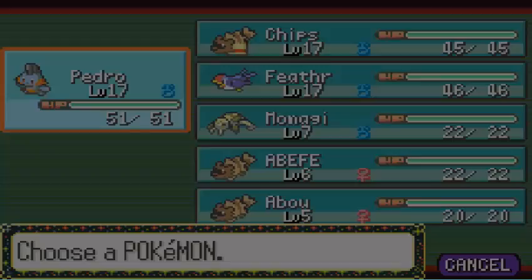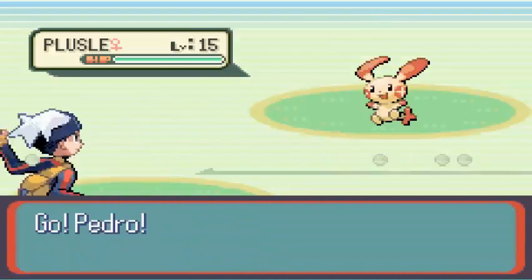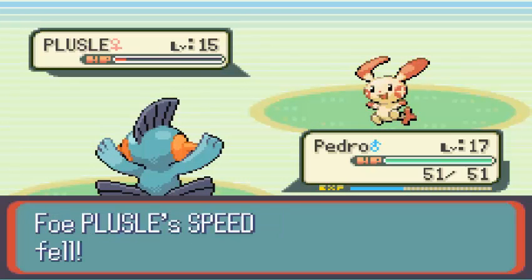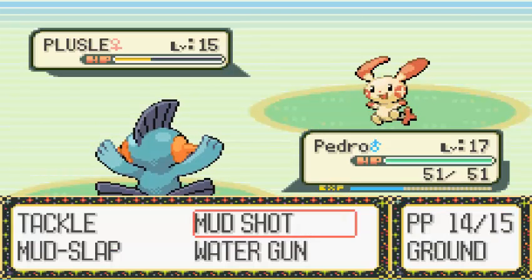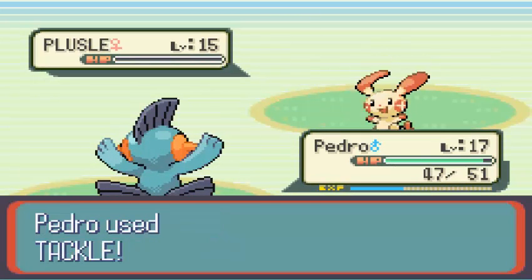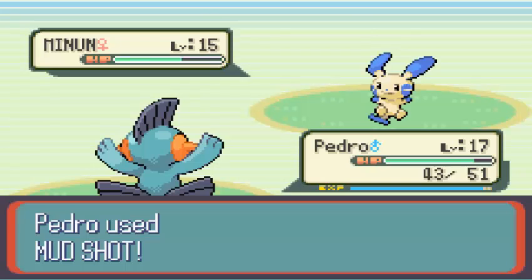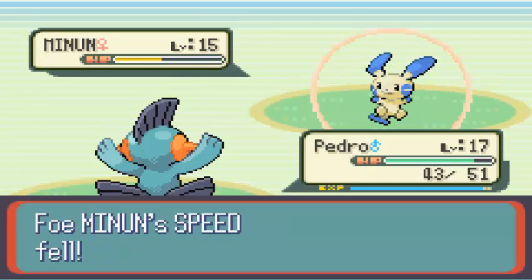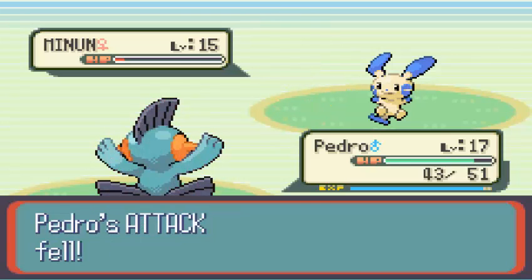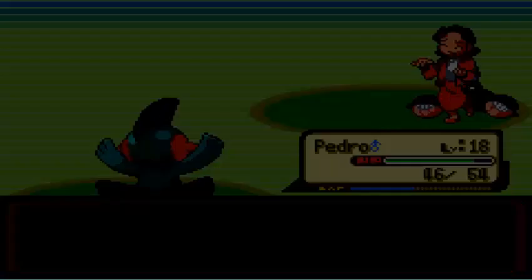I know the basics — like I know this person is going to have a Nincada puzzle. I go for Mudshot, then Tackle — I don't know why I went for Tackle, I should've just gone for Mudshot. I'm going to Mudshot it — it's so simple. Mudshot should've done a bit more damage, but I'm only level 17 at that point.